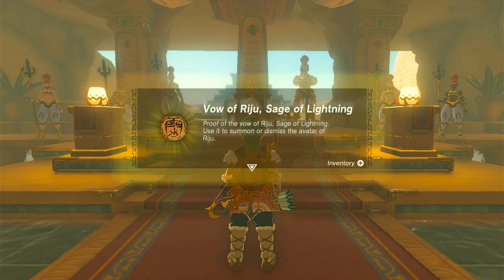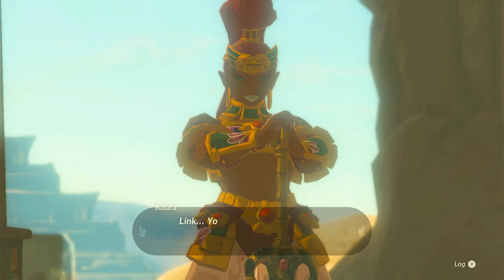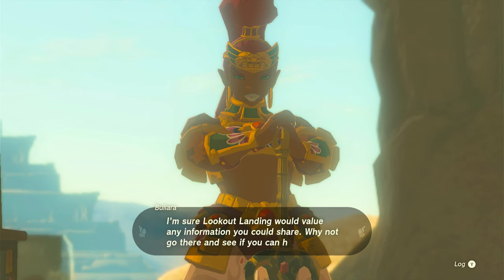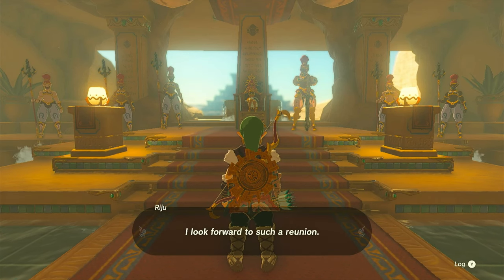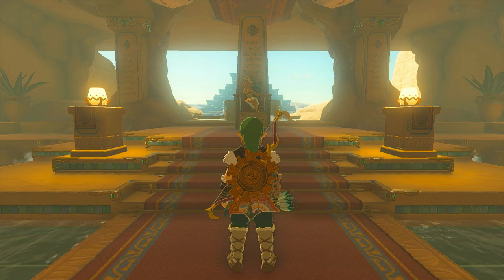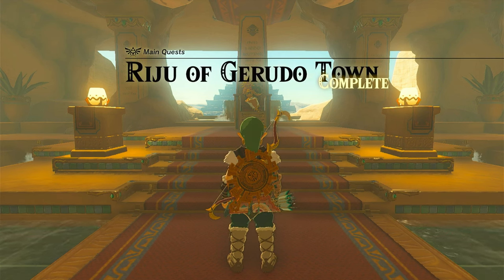'I'm sorry, Link. Although the threat of the Sand Shroud and the Gibdos has passed, I cannot leave Gerudotown at the moment — things need some time to settle. However, we will take on the task of searching this area for any signs of Zelda. And with my newfound power as a Sage, I will still be able to support you. I swear that I will do anything I can to help.' You got the Vow of Riju, Sage of Lightning. Use the summoner to dismiss the avatar of Riju, Sage of Lightning. All right. 'Link, you already said you'd visited Rito Village, Goron City, and Zora's Domain. I'm sure Lookout Landing would value any information you could share. I hope your travels bring you back here again, Link — I look forward to such a reunion.' Indeed they shall. But not yet — there's still stuff to do between here and then.